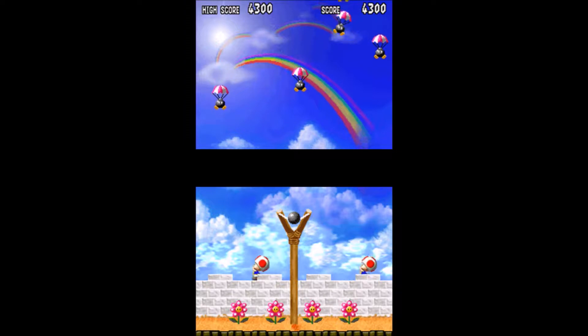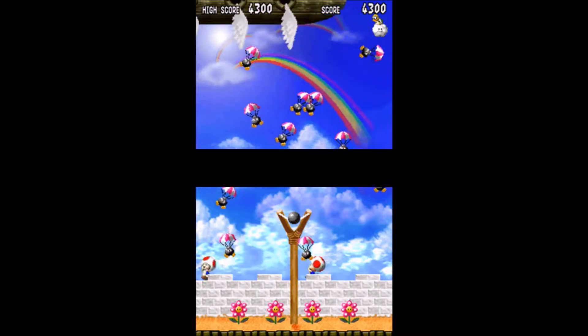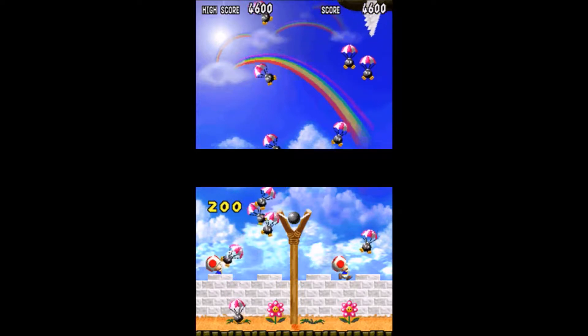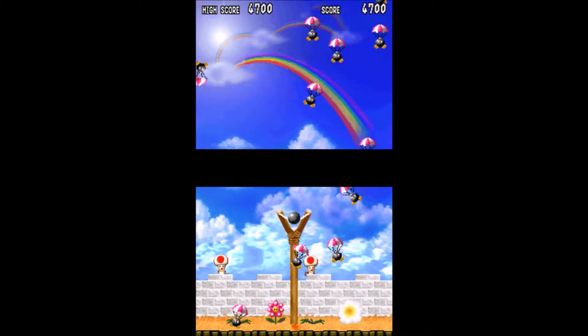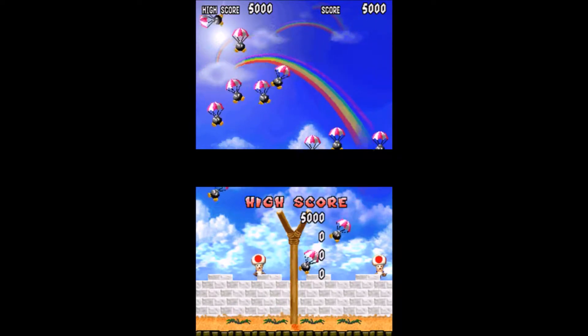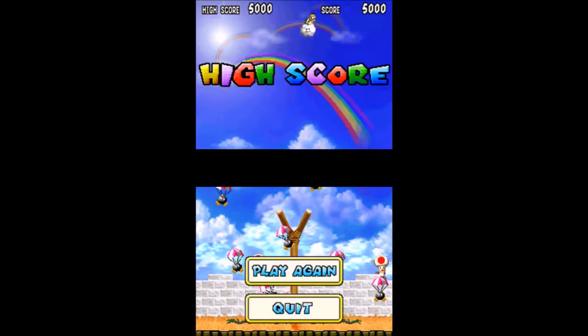It's basically like a tower defense kind of thing. These are the princess's flowers - she needs to get her true power, we can't let these all go to waste! Oh no, what a shame! One of my strategies is to let them get to the bottom screen and then pull the slingshot and just latch all of them before they have time to even hit the ground.